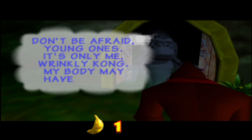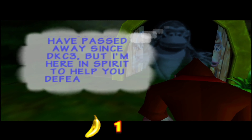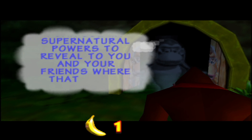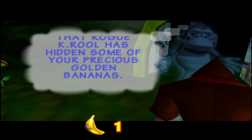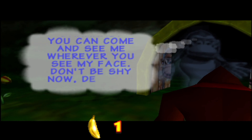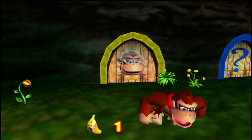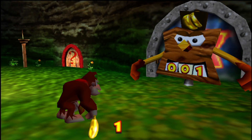Don't be afraid — it's only me, Wrinkly Kong. My body may have passed away since Donkey Kong Country 3, but I am here in spirit to help you defeat those naughty crocodiles. I can use my supernatural powers to reveal where K. Rool has hidden some of your precious golden bananas. I know where all the golden bananas are already, so I don't really have to bother with you, Wrinkly.